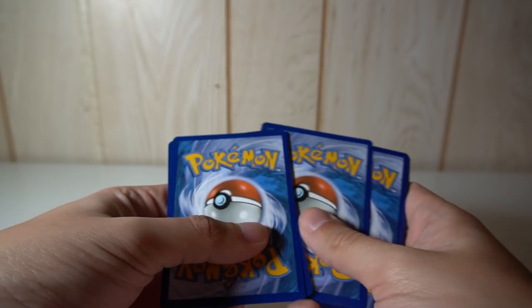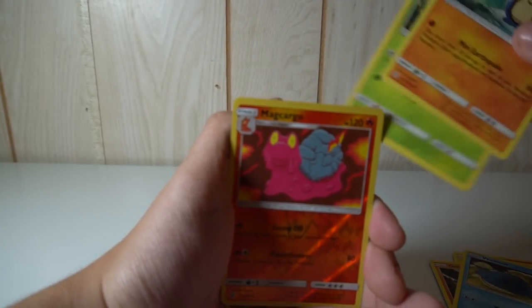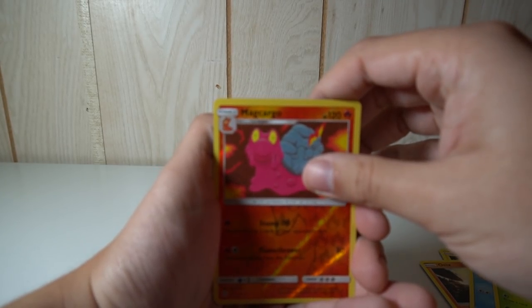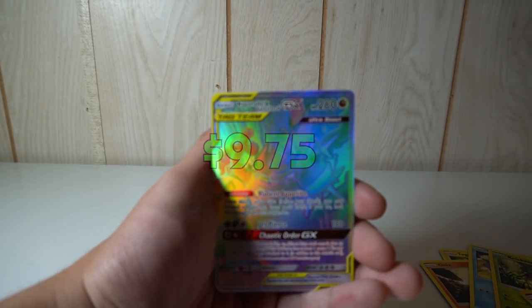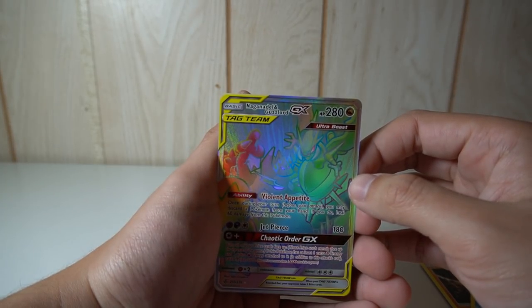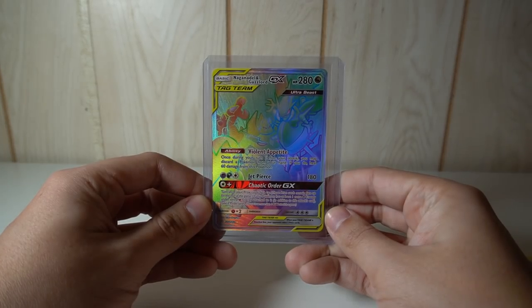You're entitled to at least one hyper rare in these booster boxes. Unidentified Fossil, Togedemaru, Onix, Whalemer, Palpitoad — we got a Kricketot again. My Cargo reverse and the rare is — oh, speaking of which, there is our hyper rare of the box! That is sick! Naganadel and Guzzlord GX hyper rare — that is nuts. I'm gonna put this into a sleeve before it perishes in my filthy hands. Very nice.